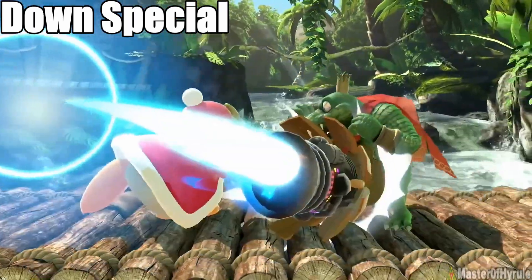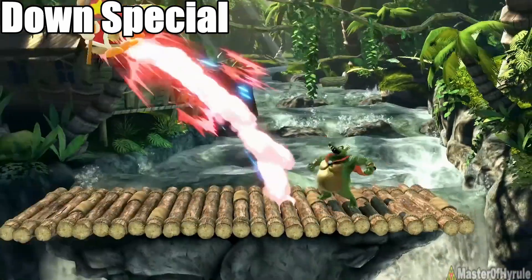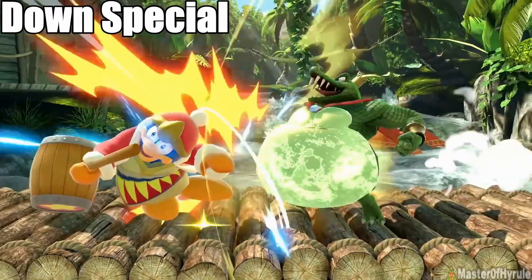For his down special, he has a counter, which any character with a counter is usually the down special. Also, his chest glows when performing it.